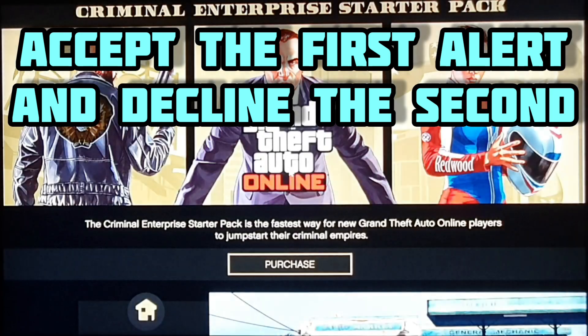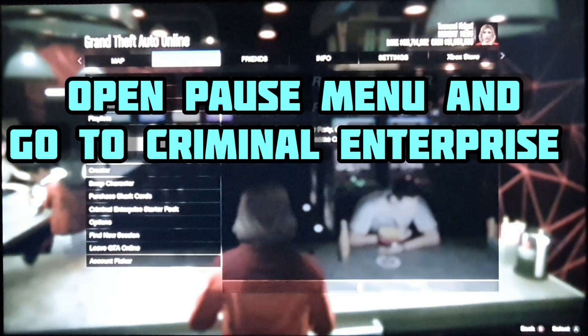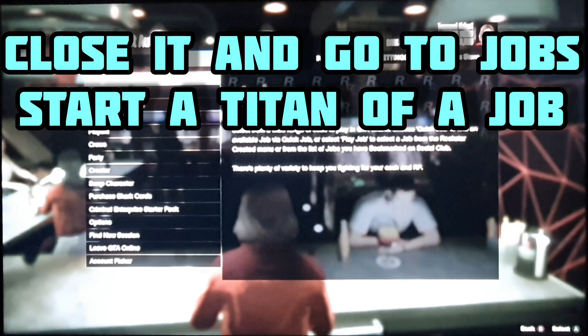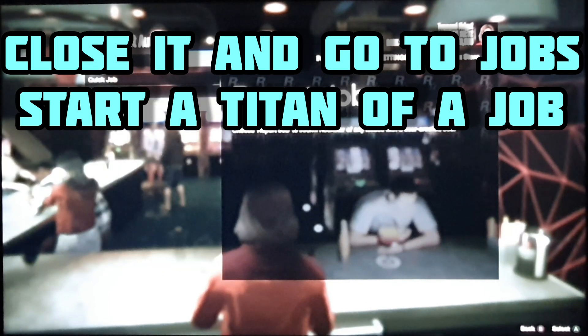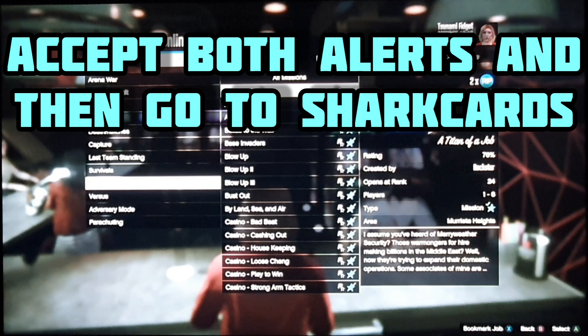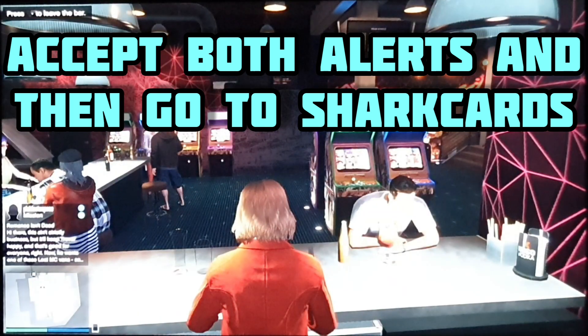Now you want to go onto the pause menu and go to the Criminal Enterprise Pack, load it up, then back out and scroll up to Jobs. Go to Rockstar Created, go to Play Jobs, then Missions, and start a Titan of a Job. You will get two alerts on that — accept both.